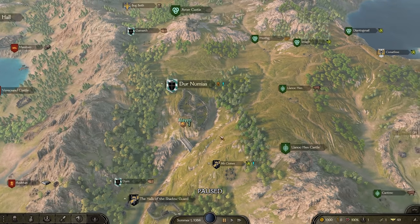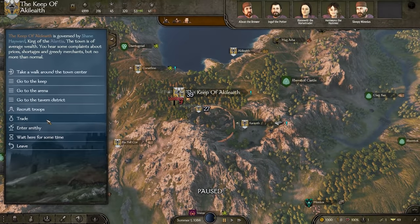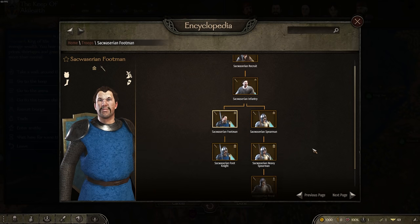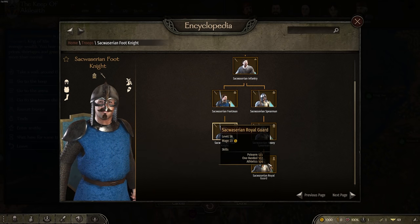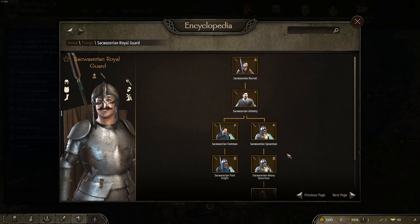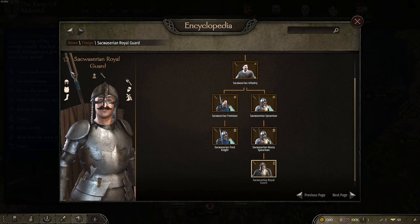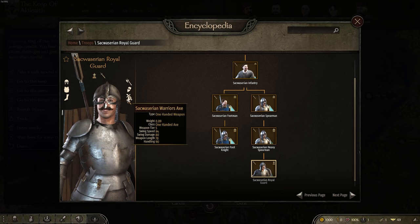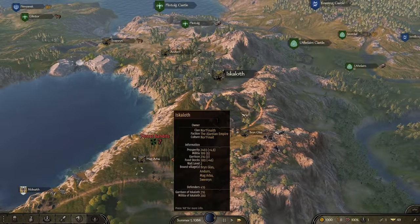This faction also has a Claren custom unit tree — completely custom. I really like this spear as well. The Royal Guard spear looks so dope, equipped with a custom shield and custom weaponry. There's another faction over here too. I really like the idea of this custom empire coming together, and this is something I think Bannerlord in vanilla really, really needs.